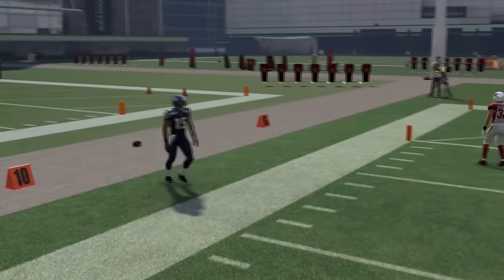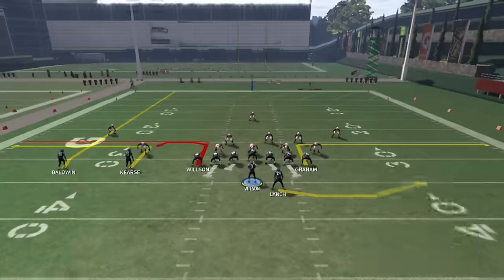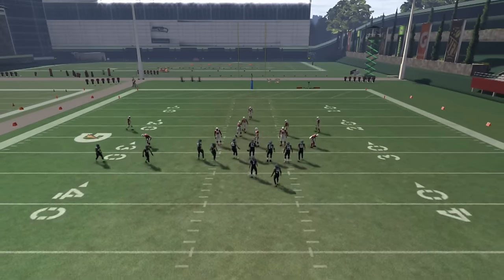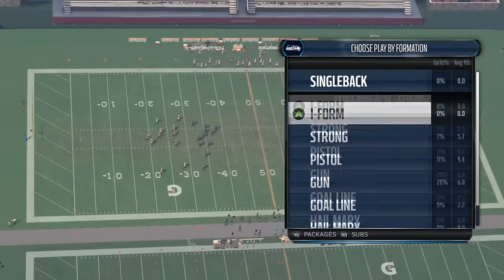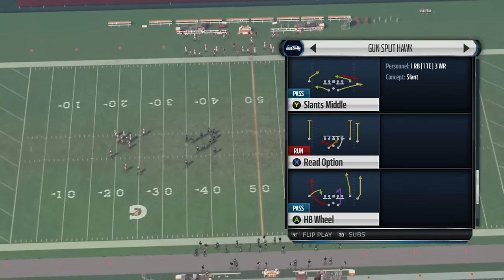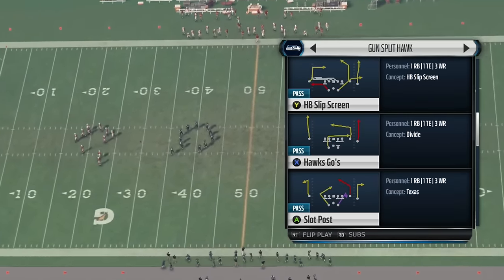Even against Cover 4, Cover 2, any zone — that is a really hard route to guard. A lot of people have to man it up when they're adjusting on defense. So just remember: if you want to beat zone coverage, look for a play with a corner route and it's definitely going to be open.